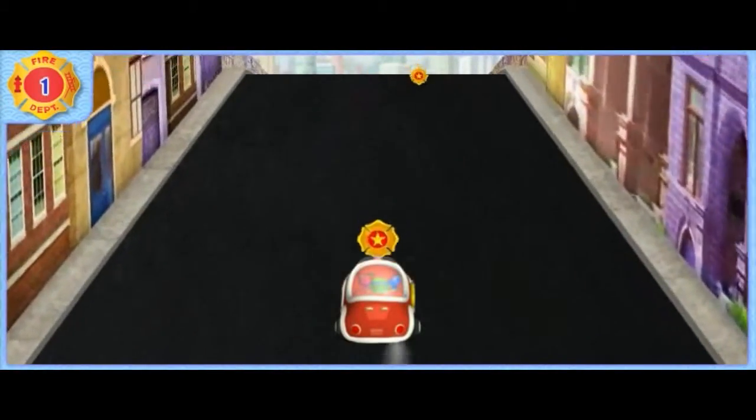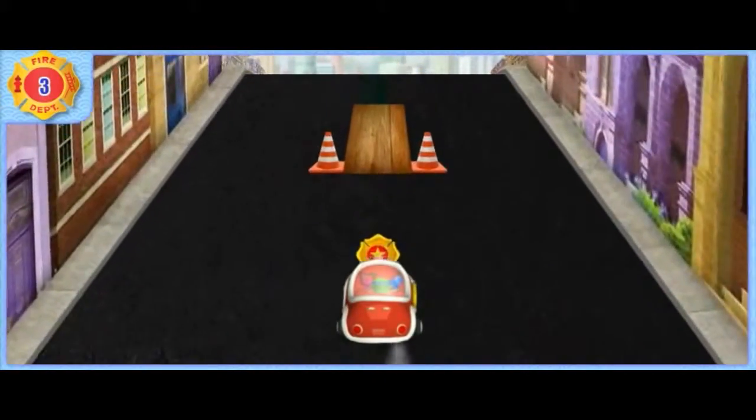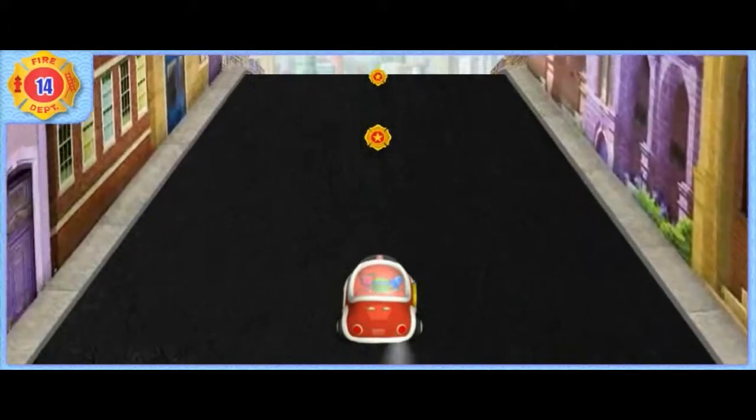All right! Keep collecting badges! A ramp — drive over it to make Umie Fire Truck jump! Woohoo! Nice jumping! And look, we got more badges for being so brave!